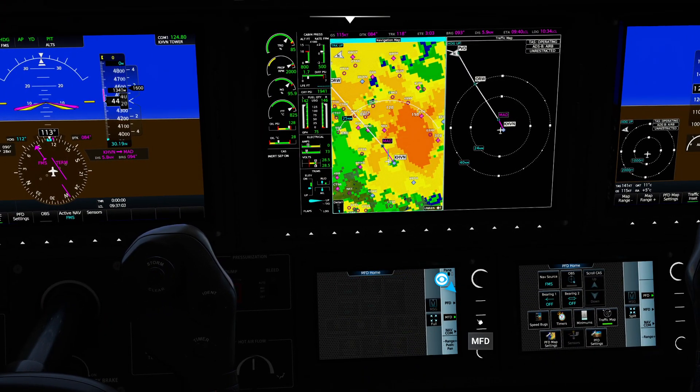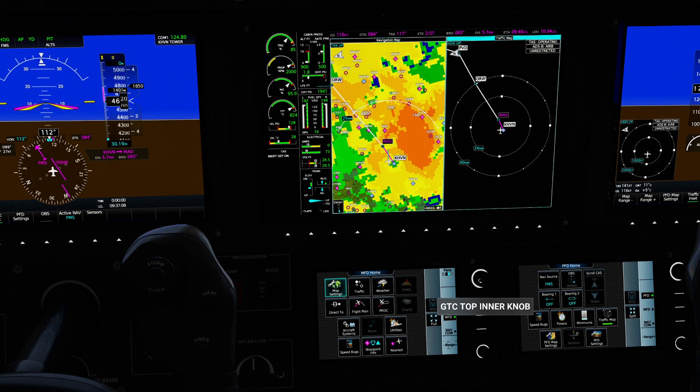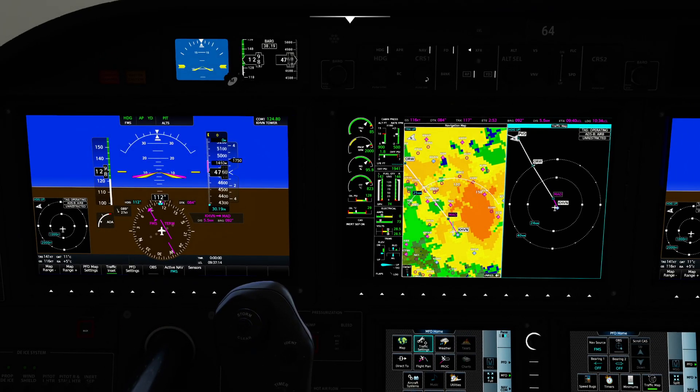So I'm going to go to my MFD here, which is this middle display. Notice I've got two panes I can select from. I've got the one on the left, which is my navigational pane, and I have the one on the right, which is my whatever-I-want-to-make-it-that-day pane — it's a royal pane, you know what I mean.